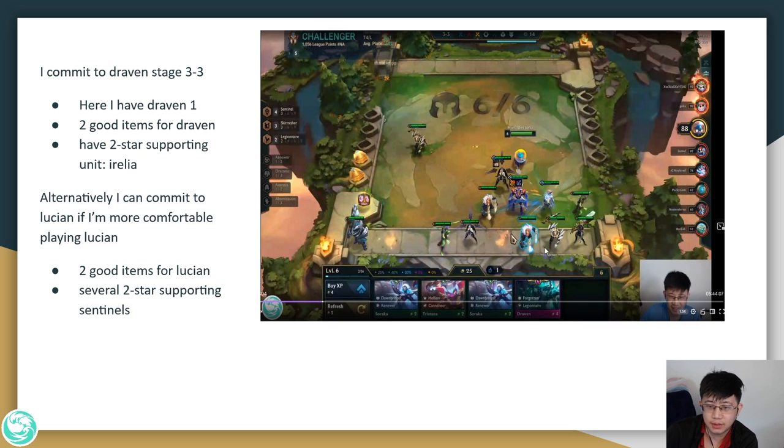In the event that I didn't hit Draven, or if I thought Draven was kind of weak in the meta, or because I'm more comfortable playing Lucian, I can also commit to Sentinel Lucian. In this case, I have 2 good items for Lucian — Last Whisper and Deathblade — and I have several 2-star supporting Sentinels and several pairs on the bench, including 2-star Irelia, which allows me to commit to Lucian.